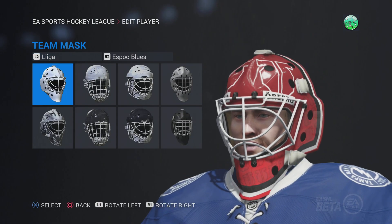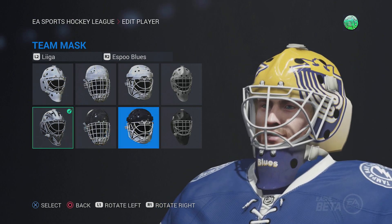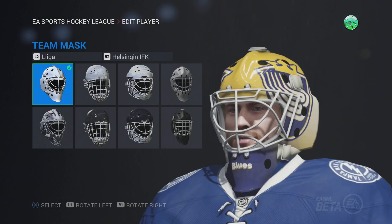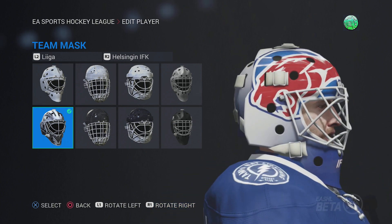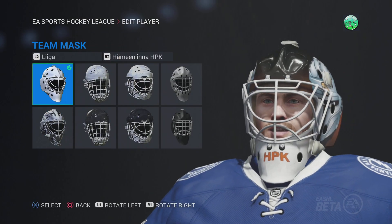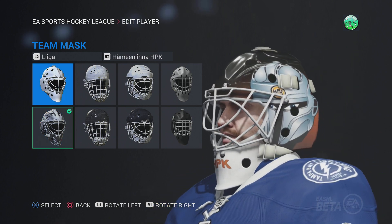On to the Liiga, starting off with the Espoo Blues here — they do not have different secondary masks. Onto Helsingin, just a basic mask here. HPK — hey, this mask is kind of cool. It's got the Titan on the side, or at least that's what it looks like.